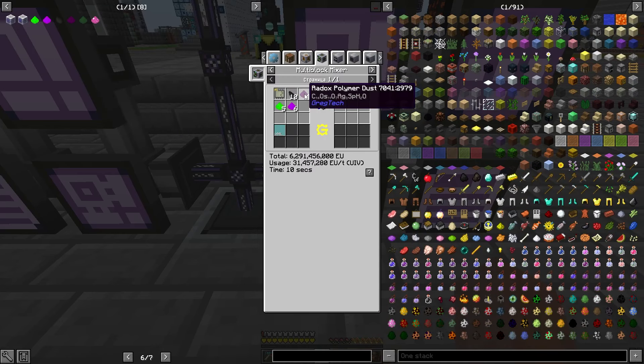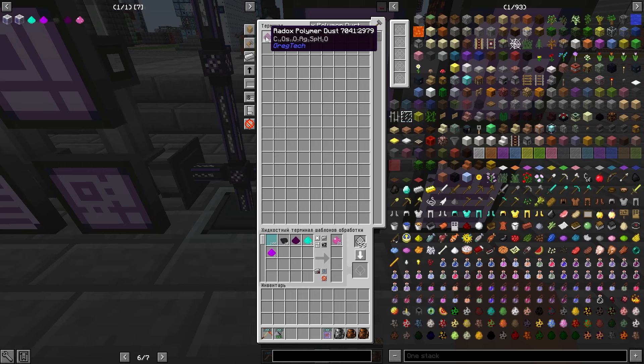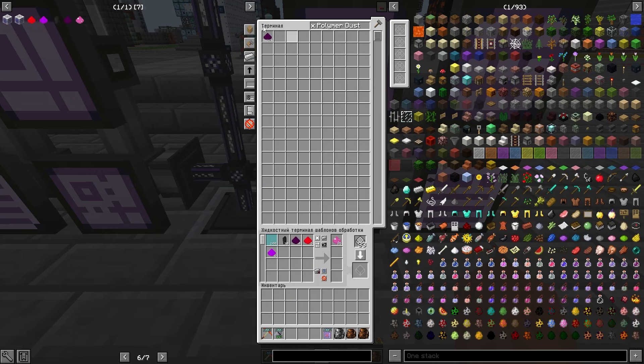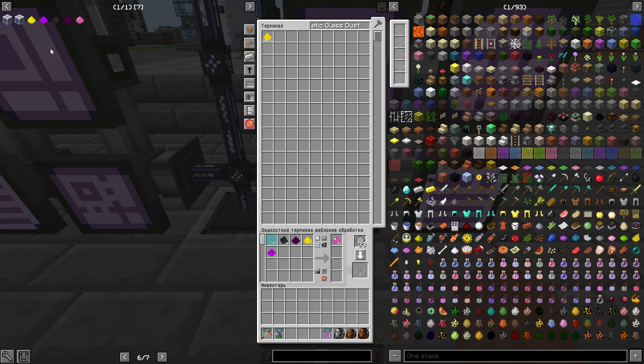Нам нужен полимерный радокс — вот они все 4. Вот это берём. Идеально — слиток, и потом в пылечку. Следующий — Chromatic Glass. Тоже у нас есть — и это не может не радовать. Тоже, пусть создаётся.